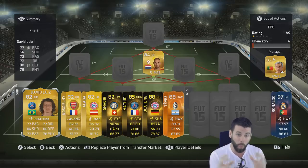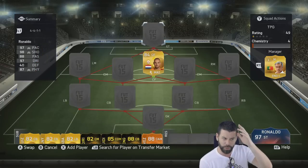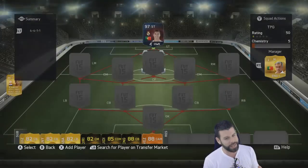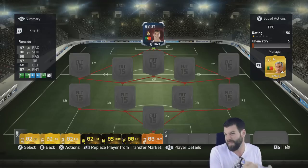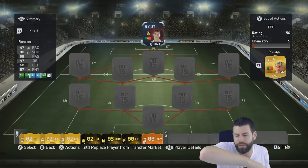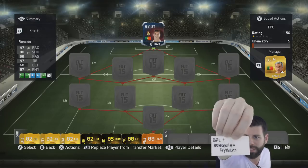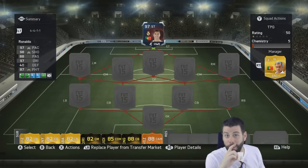Anyway, enough jibber jabber. A lot of you guys seemed really happy when I used 4-4-1-1. Sorry Wesley, you're out of the team completely — I am going to do a squad builder around the striker RB Ronaldo. Before we do that, let's give ourselves a theme: it looks like a Premier League and Bundesliga hybrid with striker Ronaldo in it.